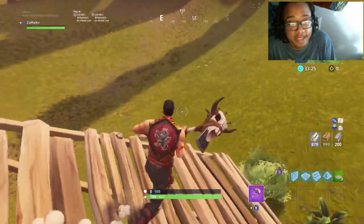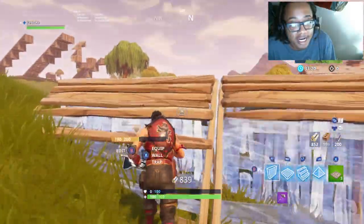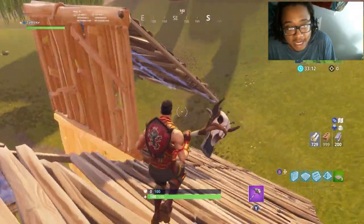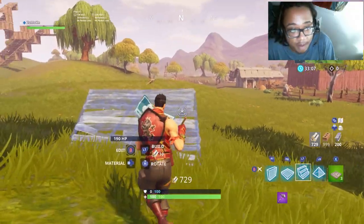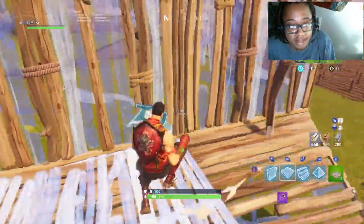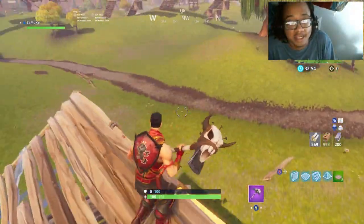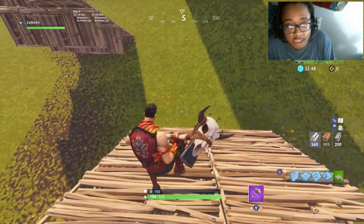I like doing the double ramps and double walls. When it comes to the lower parts I'm always focused on getting to the next area, so I feel like I reach this area too fast. That's why I kind of go off the ground — nine times out of ten people aren't going to take the time to shoot out both your builds. You can go up here, and even if you mess up there's a quick fix, and then you're straight. Once you're this high you can get to a good advantage.